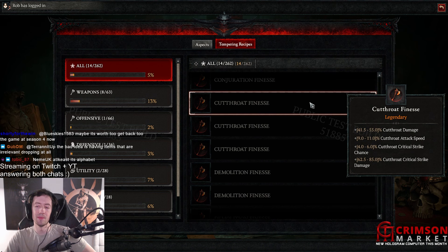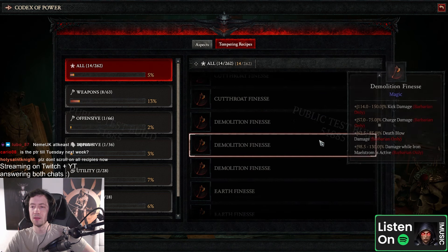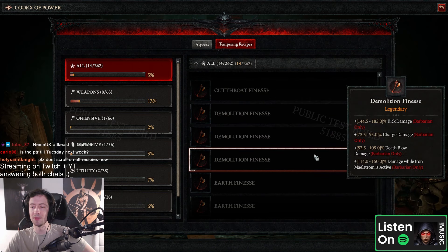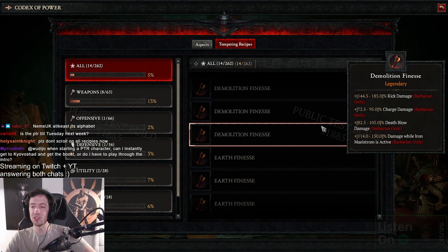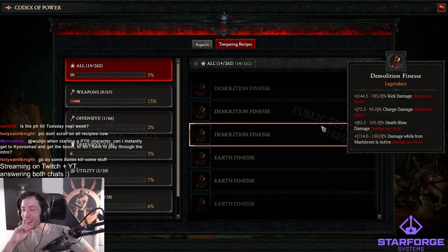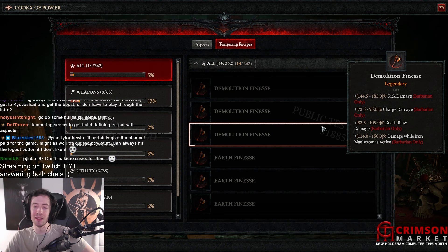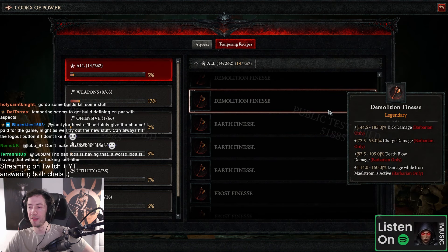Maybe this lifts the attack speed cap — that'd be nice. This crit chance is nice — 6% crit chance, that's kind of nice. It goes on weapons. Demolition — is this grenade stuff? No — kick, charge, deathblow. Damage while Iron Maelstrom is active — I like that one. Dude, 185,000 kick damage by the way. But additive on Barb is generally not that crazy I guess, because I was looking at something we can stack.